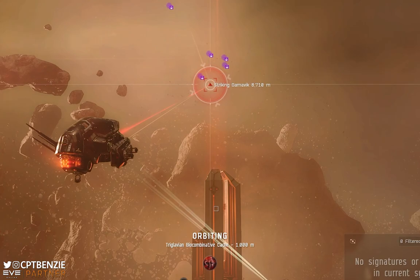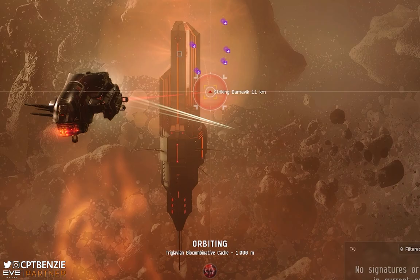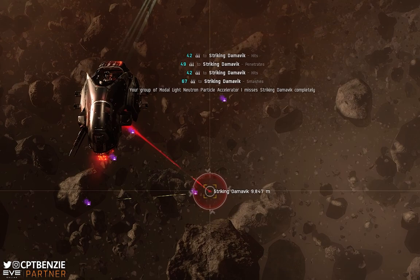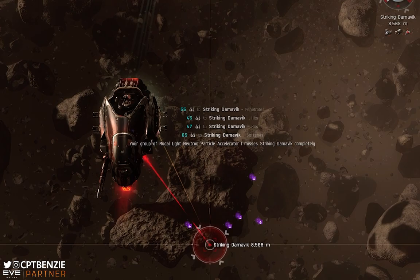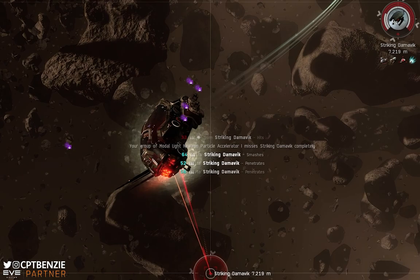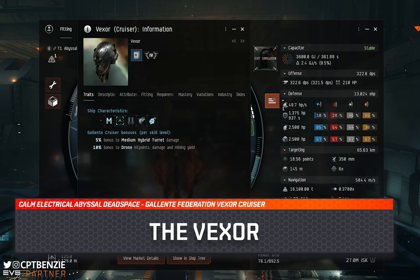If you are new to the concept of running Abyssal Dead Spaces, pause this video and go watch my 'everything you need to know to get started in Abyssal Dead Spaces' video. I'll put a link at the top of the screen now and one in the description below. That'll teach you everything you need to distinguish the difference between a calm, a tranquil, or an agitated Abyssal Dead Space, and an electric, exotic, or dark. Check that video out first, then come back.